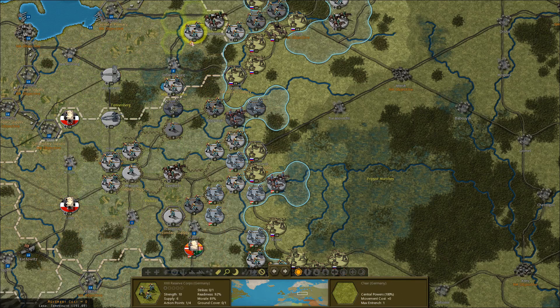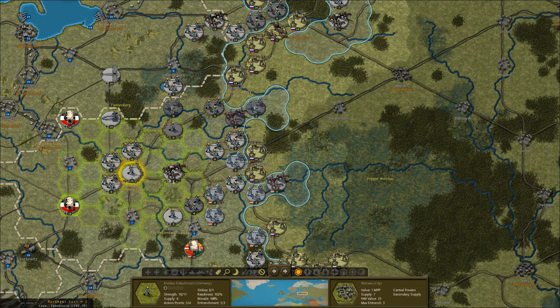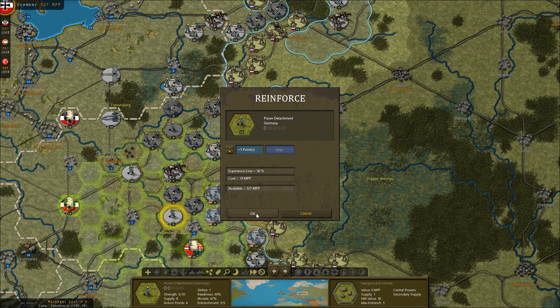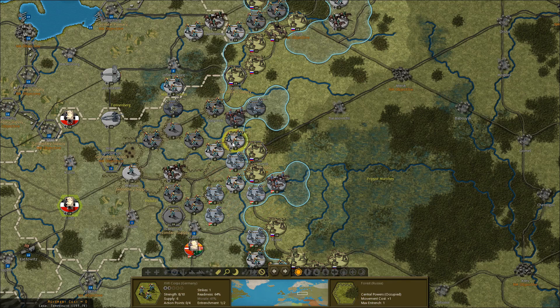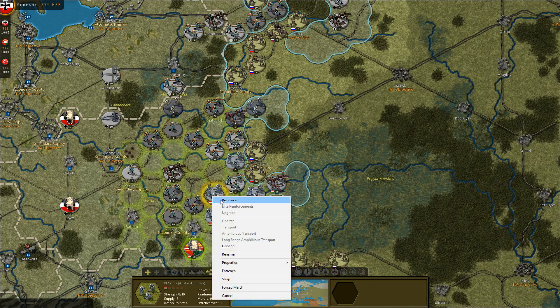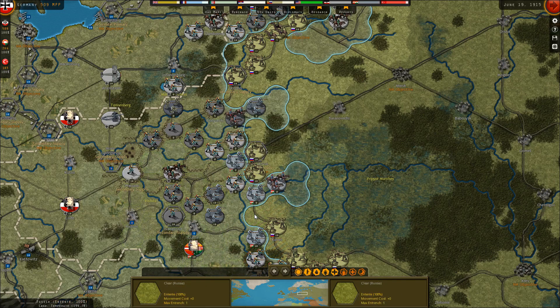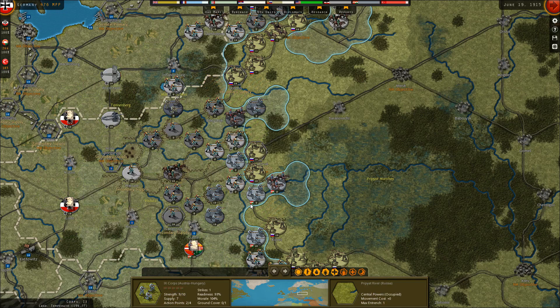Alright, these guys are going to move over here. I think we'll leave the garrison back here. Ivangorod will reinforce these guys. Meanwhile, we're threatening to surround Brest-Litovsk as well. Let me move these guys — we'll reinforce the ones who are stationary, get them up to full strength as we continue the summer offensive against the Russians.